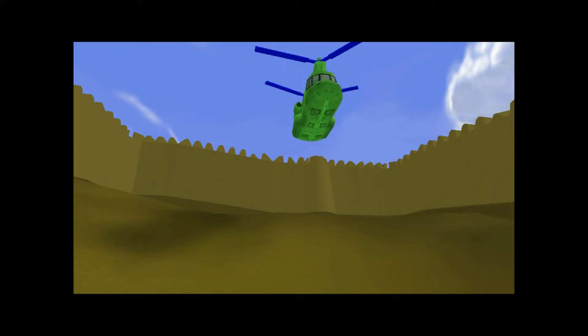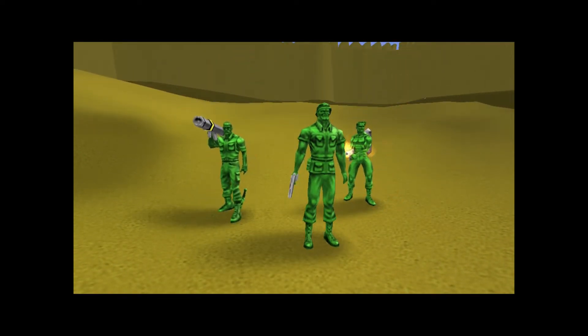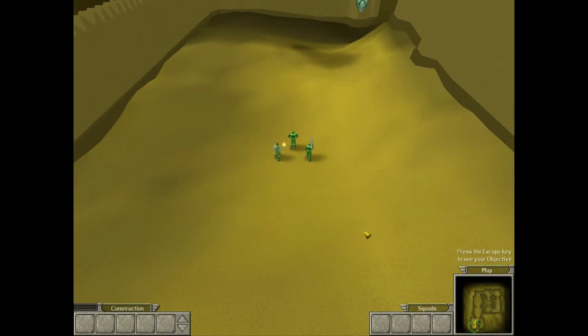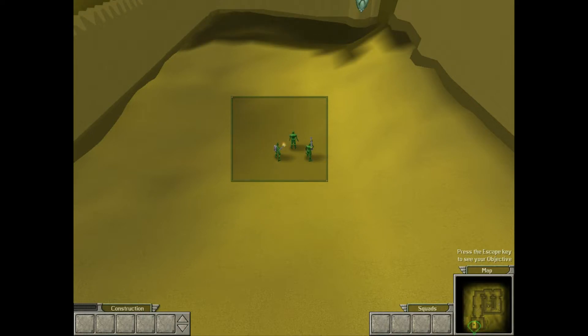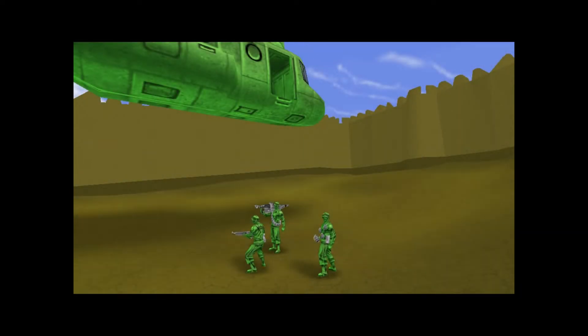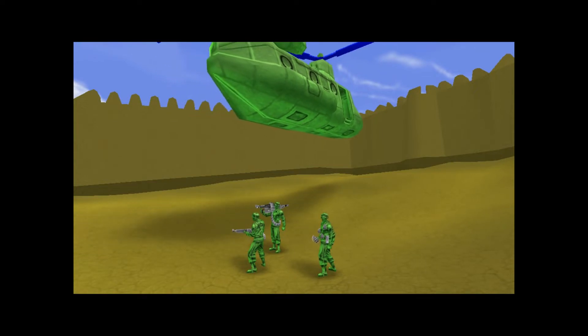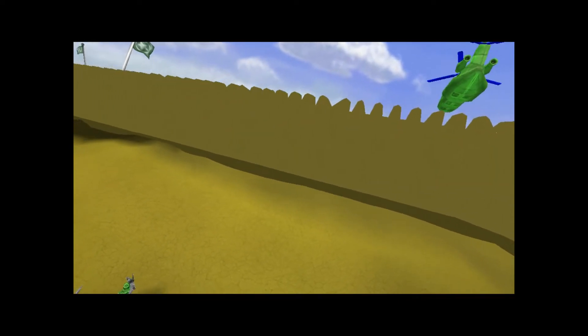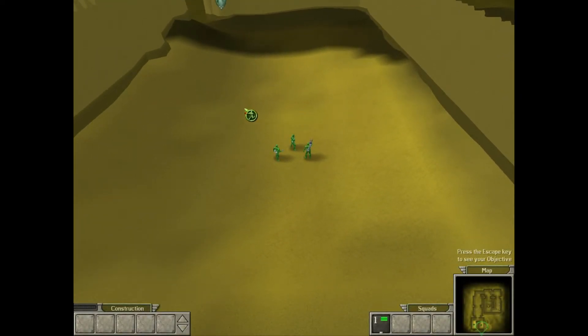Ready to see some action? This time out, you're going to be practicing your combat skills. The ammo is live and so is the enemy. Follow orders and you'll be out in the field in no time. First, you're going to learn how to use squads. Select all your units, hold down control on the keyboard, then press the one key to put them in a squad. You can also press the two, three, and four keys to place units in different squads. I'm dropping more units in. Scroll over to select them, then place them in another squad.